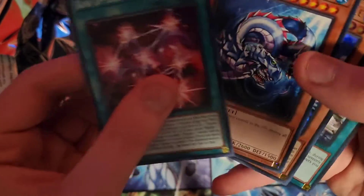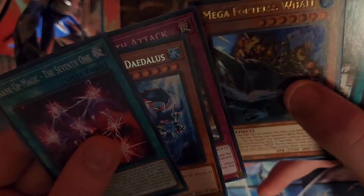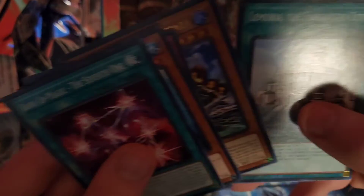Rankin Magic the Seventh, Levi Dragon Daedalus, Sea Stealth Attack, Mega Fortress Whale! Okay! Nice, and the Marry of the Forgotten City. Cool!